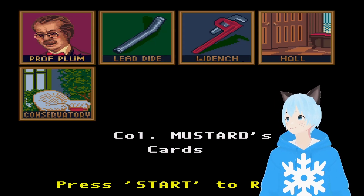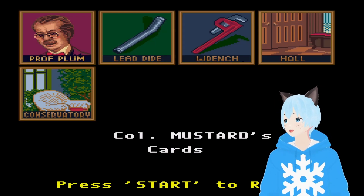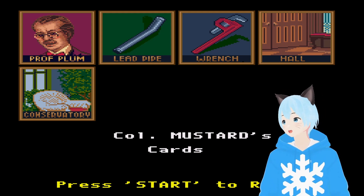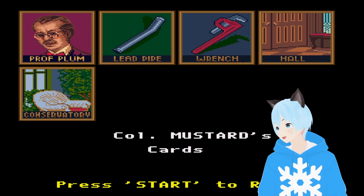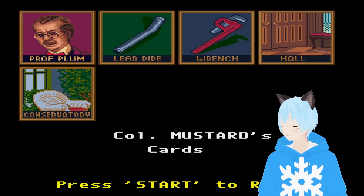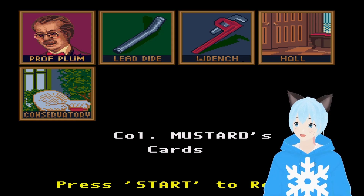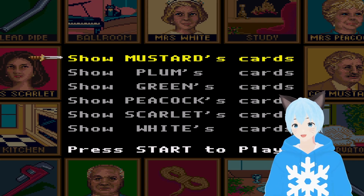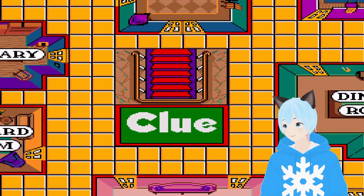Anything on this list is something that is innocent. So Professor Plum — not the murderer. Whoever has the lead pipe — not the murderer. Whoever had the wrench — also not the murderer. Whoever was in the hall or conservatory — also not the murderer. Hopefully any of these combinations don't get combined, because that's always a shame. Kind of a waste of cards if that happens.